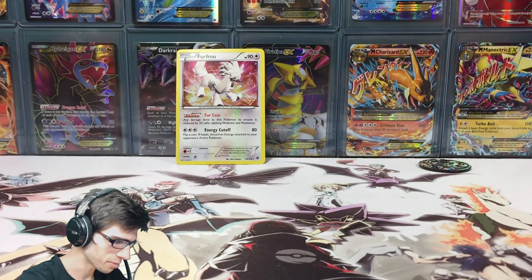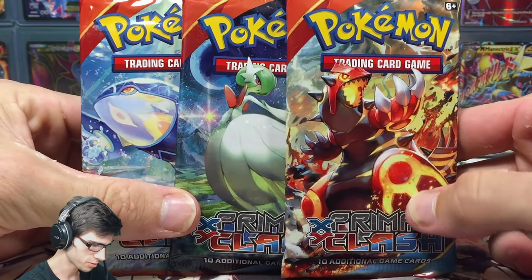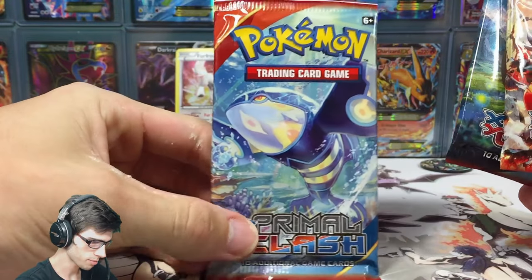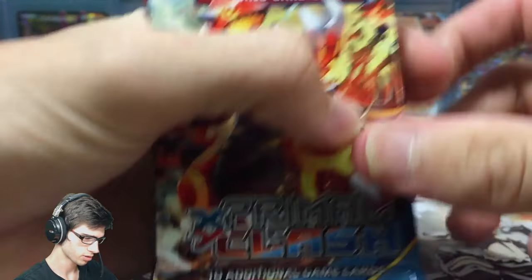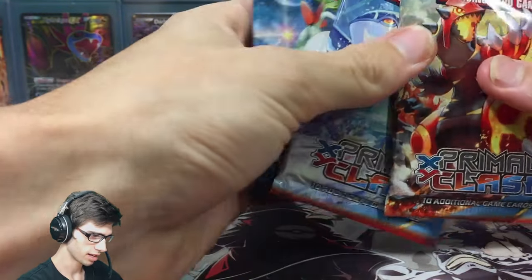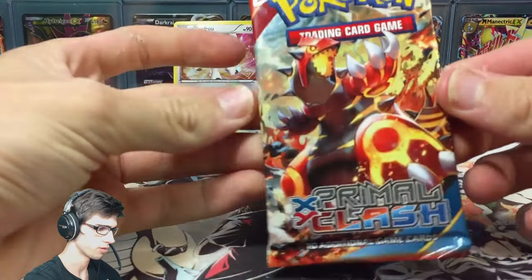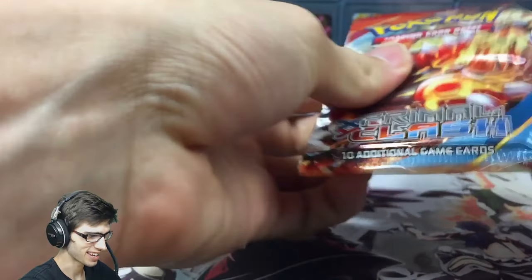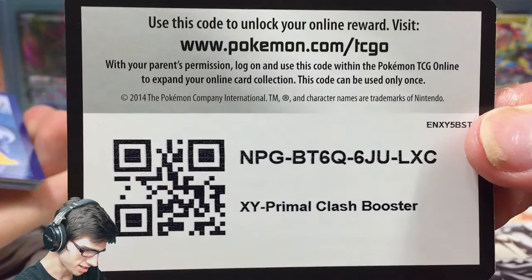Let's throw that one to the back. Of course we have the three featured booster packs — we have a Primal Groudon, a Mega Gardevoir, and the Primal Kyogre. Let's knock this camera down just a little bit more. I reckon we'll save Gardevoir till last — we'll go Groudon, Kyogre, then Gardevoir.